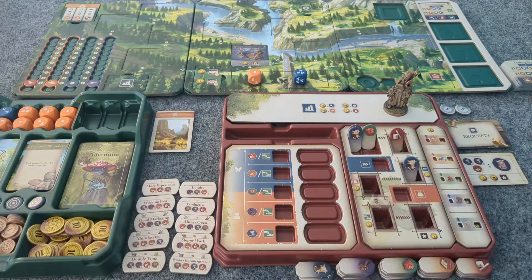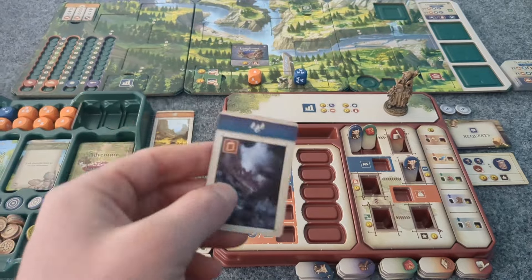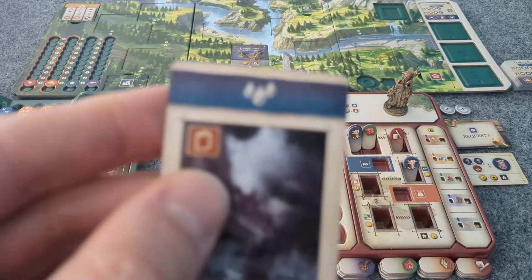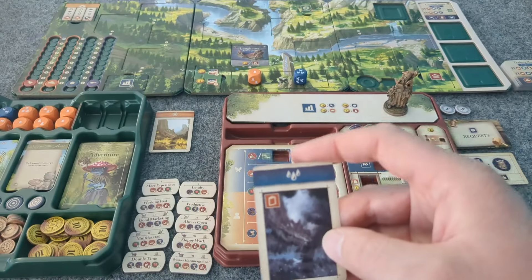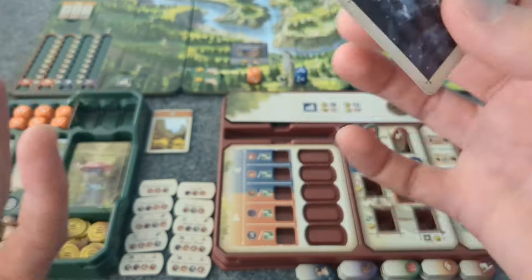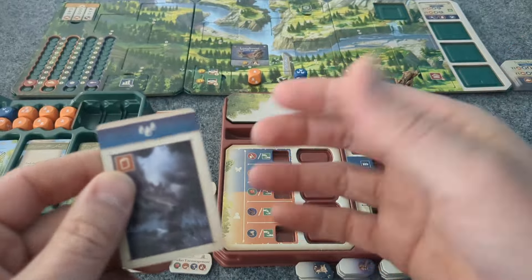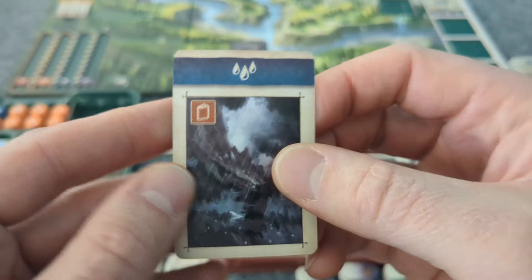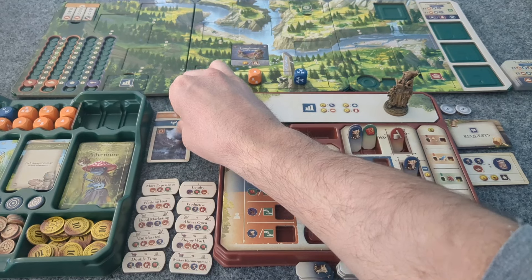So day two — let's draw a second weather card. It's a rain and we don't have sun and rain showing, so we're not going to have to worry immediately, but we do pull an event card. I do feel like I accidentally skipped an event on my last playthrough, but like I say, this is my playthrough — it's all a part of my own Mythwind story.